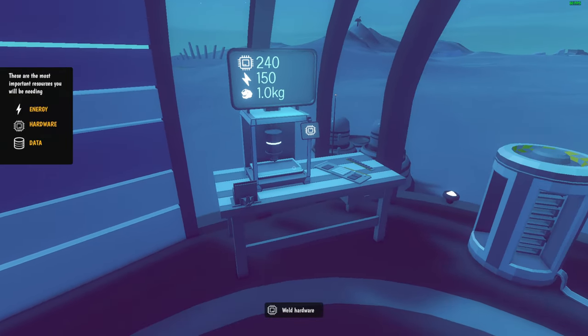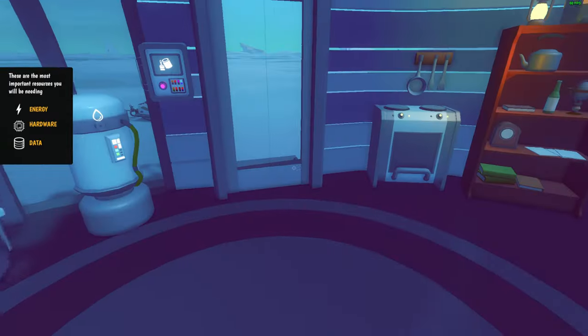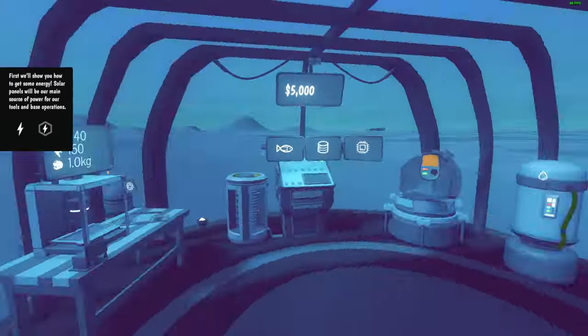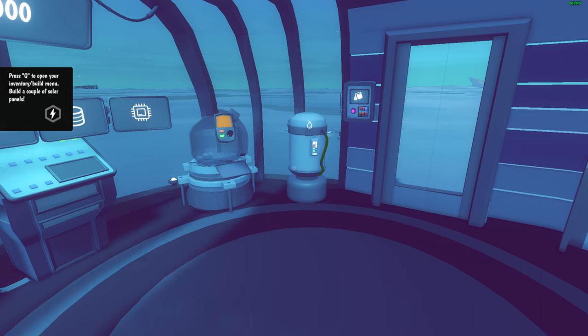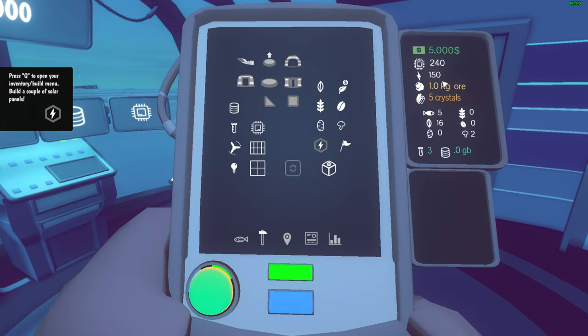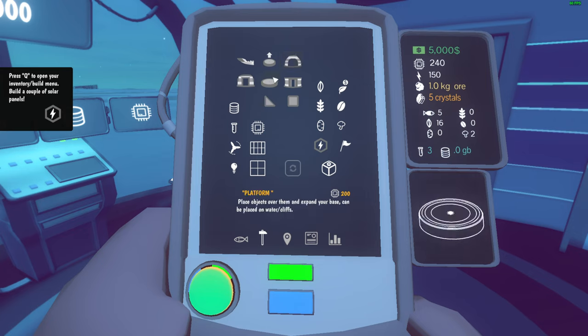Welcome to the short instructive tutorial — we'll teach you everything you must know in order to lead. Those are the most important resources: energy, hardware, and data. First, we'll show you how to get some energy. Solar panels will be the main source of power. Build a couple of solar panels. There's also a CPU, hardware welder, and wind turbine — to be honest, I think the wind turbine is a lot better.